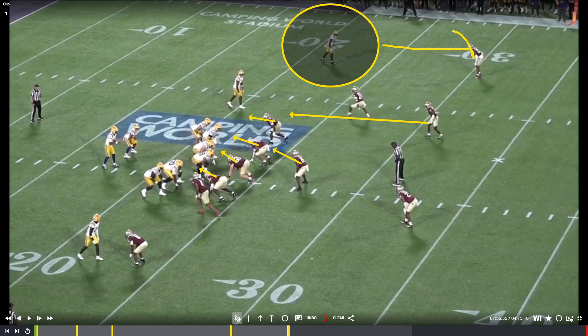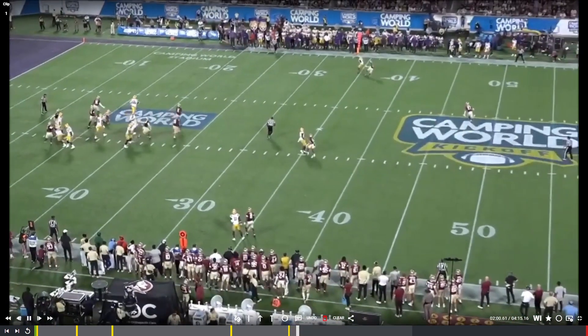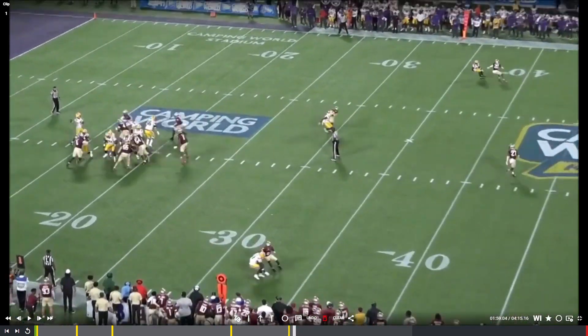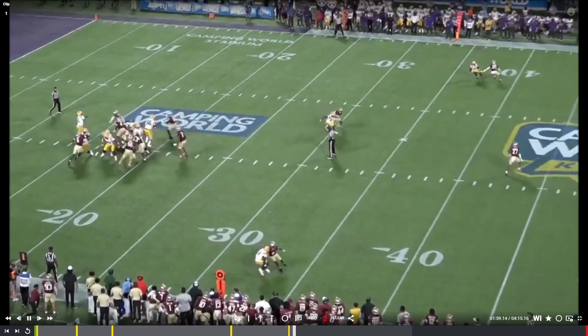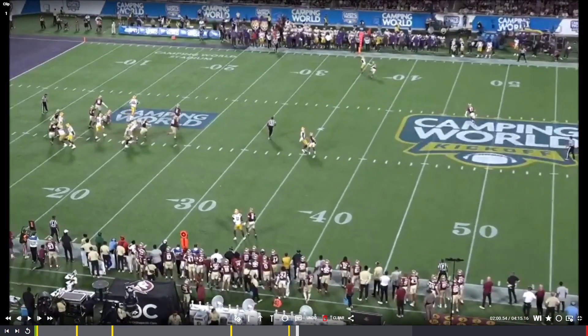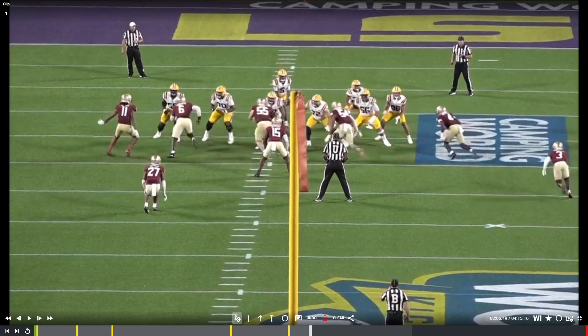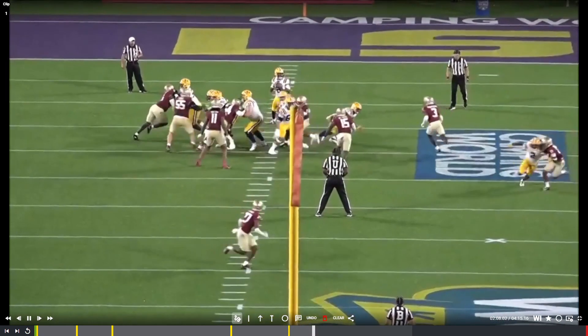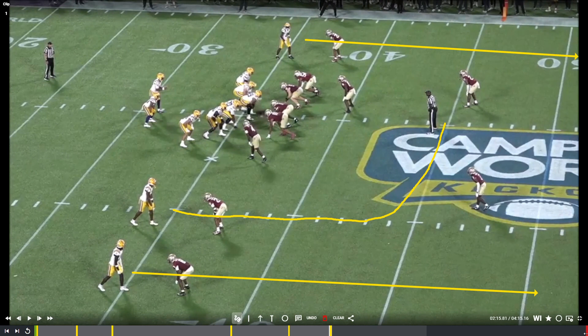Next play: Jayden Daniels showing off arm strength, anticipation, and poise in the pocket. FSU brings a delayed blitz — six guys total — and most notably a deep safety coming from depth. Daniels sits in the pocket, delivers the ball from the far hash with this guy bearing down on him. The ball is out before the receiver even gets into his break — placement on the outside shoulder, behind him, away from the defender. From this view the safety comes from depth and he drops it in there to number 11. Poise, sit in there, deliver — perfect placement. Nice job.